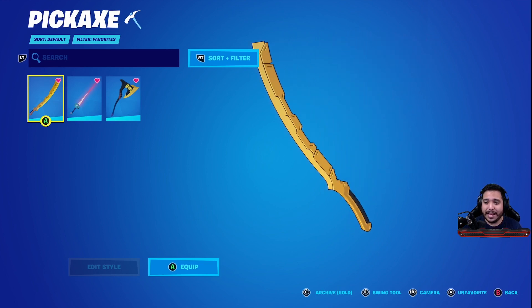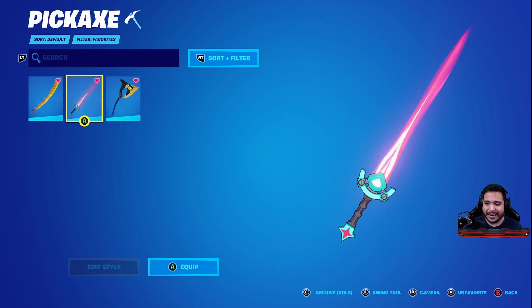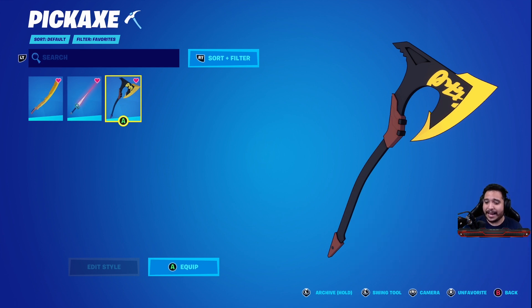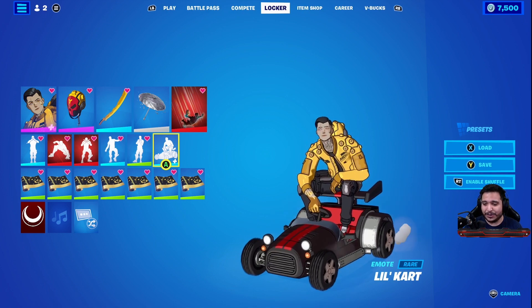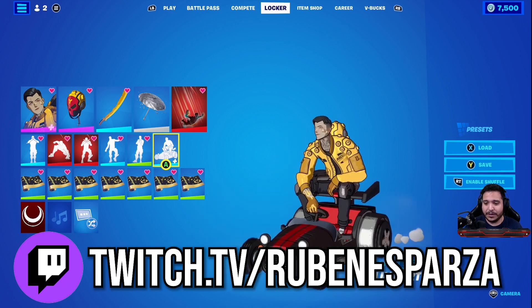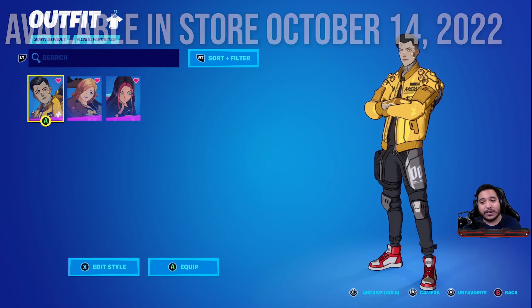The Blaze Berry Blade is super sick — I'm giving it a 10 out of 10, they did an incredible job. The Glimmering Edge pickaxe is super clean with great black and gold tones, brown accents, a nice contrail and splash effect — 9 out of 10. The Lil Cart emote looks better when you're not driving; the black and red look really clean — 9 out of 10 as well.